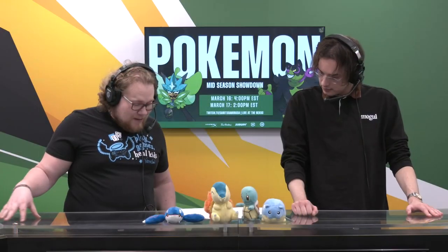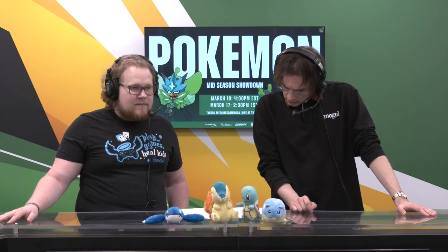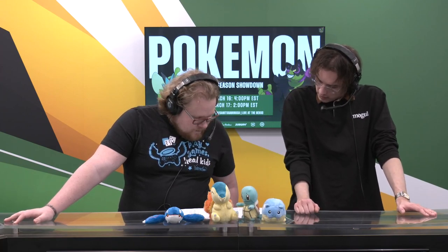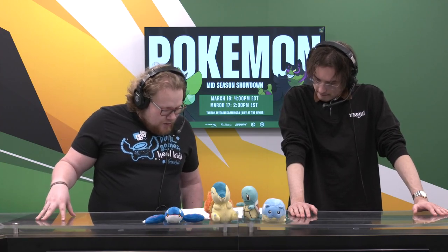So really the question is, will that Defiant be much of a play here, and will we even see Ogerpon out in this game? I don't think he has any Water-types on the team. I guess Ursaluna Bloodmoon might be what you take against Ogerpon. It's that Normal-Ground type. I don't know if we'll see Ogerpon be played here, but maybe we will.